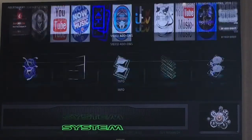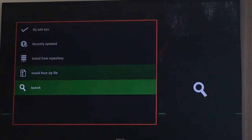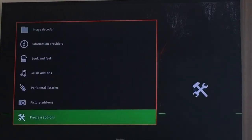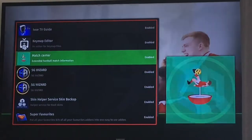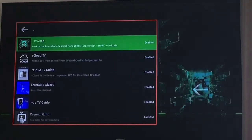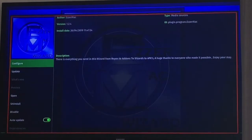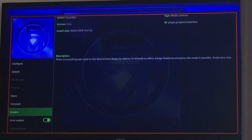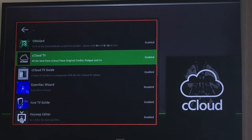To get to your program add-ons: hit systems tab, go to add-ons, then my add-ons, then program add-ons. Because we've got two wizards on here, I'd get rid of one of them — get rid of the Azer Mac one. Select it, go to Azer Mac, configure, and just disable it. Otherwise every time you load the build up, you get a pop-up.